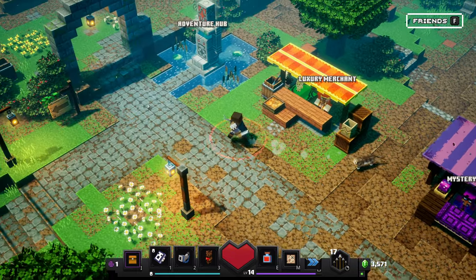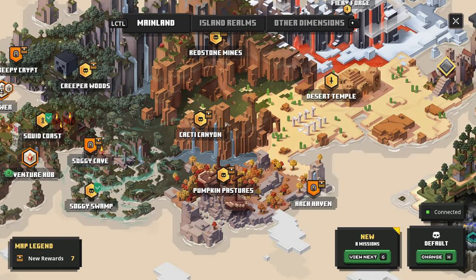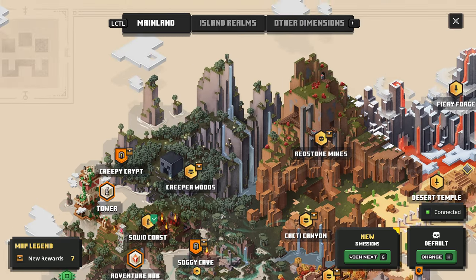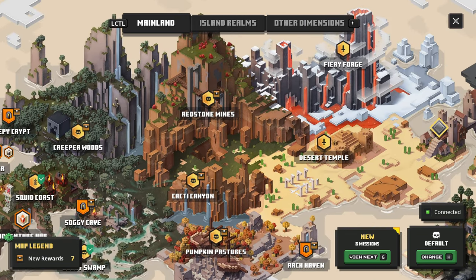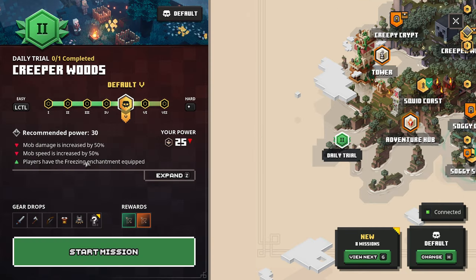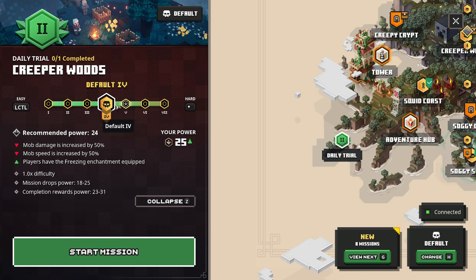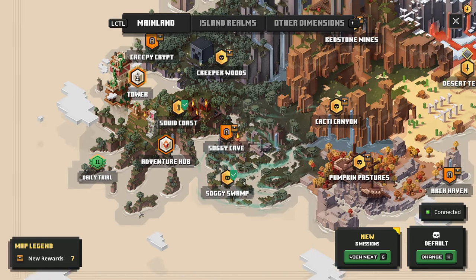That was all for today — thank you guys for watching, I appreciate it. We were able to do Redstone Mines and also Arch Haven. Next time we'll probably do Desert Temple and then continue on from there. We also have daily trials down here, it looks like — might want to do that pretty soon. The trials have special things on them: mob damage is increased by 50%, mob speed is increased by 50%, and players have the freezing enchantment equipped as well. You can change the difficulty though. Mission drops are a little bit different depending on what level you do. Alright, thank you guys for watching and I'll catch you in the next one — peace!